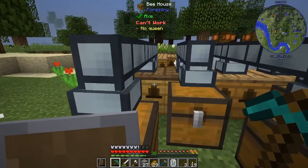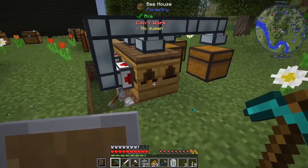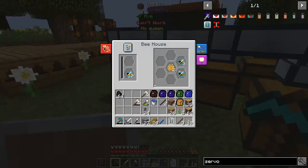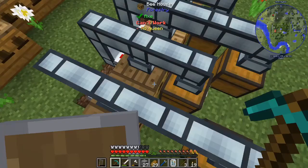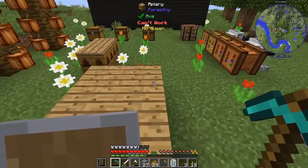I saw no queen earlier, so I guess we can't pump out of bee houses — I feel like I did read that sometime back. Oh, we got two combs from one cycle anyway. So bee houses — I'm not sure exactly what the differences are. They might produce more, but you can't interact with them or something like that. I'll do more research, but for now we'll just use these apiaries.